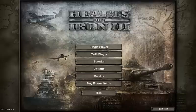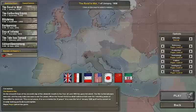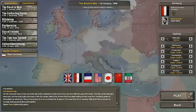It's simple. You go to single player and you choose a faction — it doesn't really matter which one.